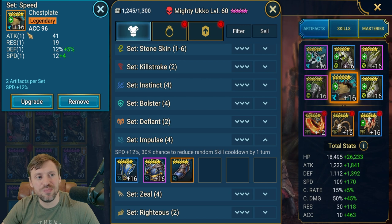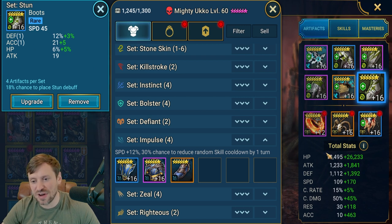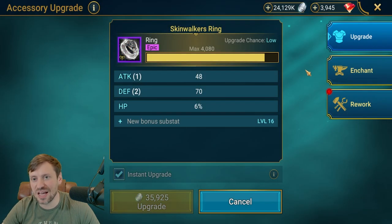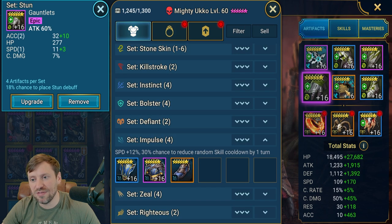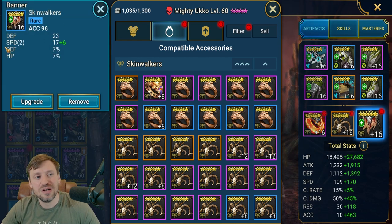The chest only has one roll of speed on it - I'd like more, but it's the best accuracy/speed chest I've got. Speed on boots with accuracy substats. The ring could be rolled up - it has terrible substats but it's Reaction set which is useful. There's a really nice amulet with a triple roll of accuracy. I haven't glyphed everything up so there's room for improvement to increase accuracy further.